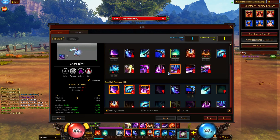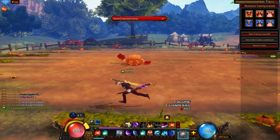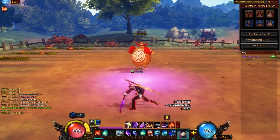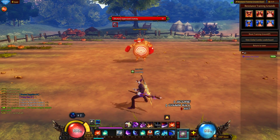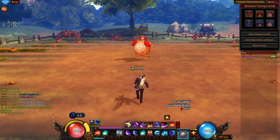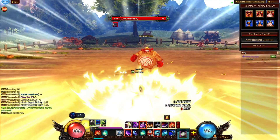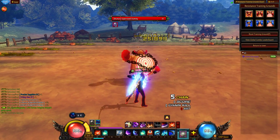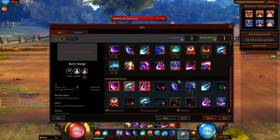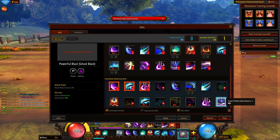Ghost Blast is a very, very powerful skill. That pull range is not to be underestimated — it has a very strong pull and deals an insane amount of damage for both PVE and PVP. It has heavy utility on it, and like a lot of other Doomblade skills, you have an ultra state on it. So even if the enemy is trying to punish you, as long as they're not using an ultra break, you're free to use Ghost Blast. This is also one of the skills I took the Awakening for because of how much damage it does.